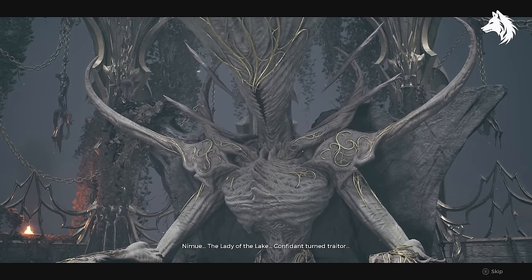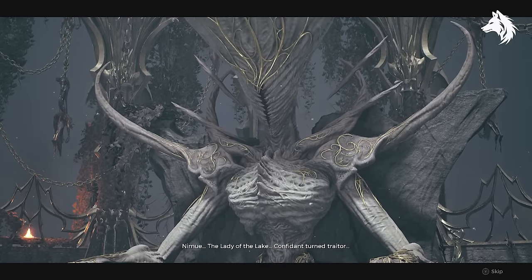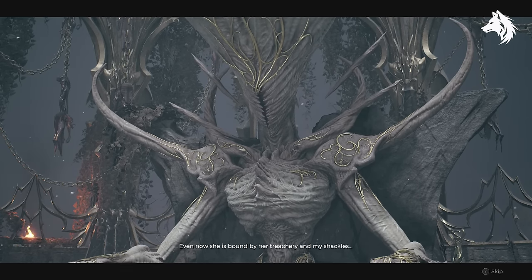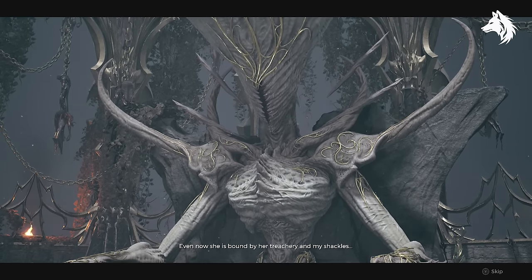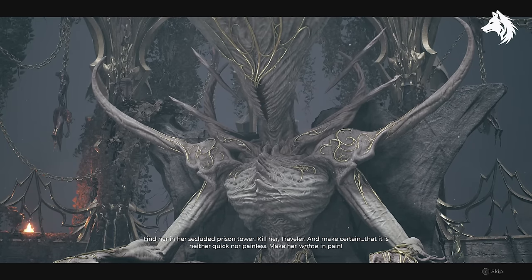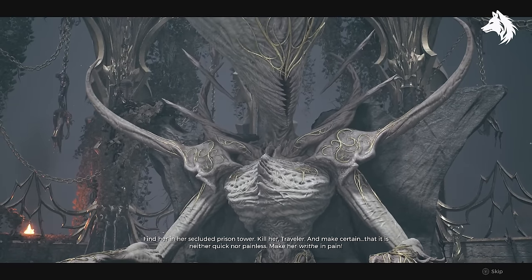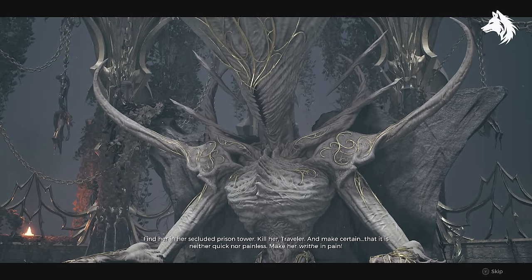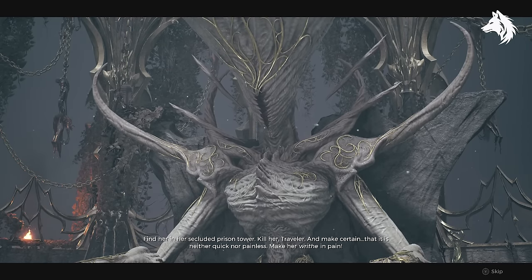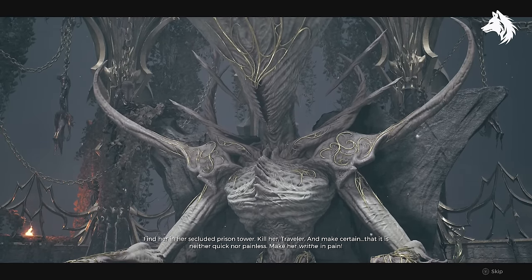Nimue. The lady of the lake. Confidant turned traitor. Even now she is bound by her treachery and my shackles. Find her in her secluded prison tower. Kill her, Traveler, and make certain that it is neither quick nor painless. Make her writhe in pain!